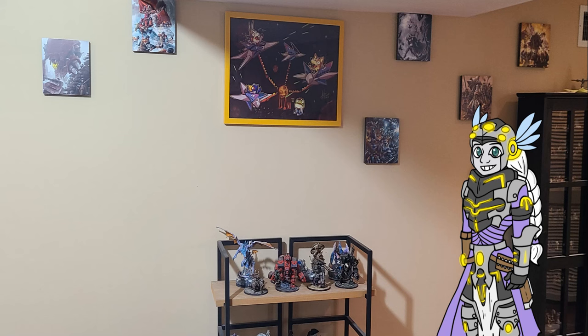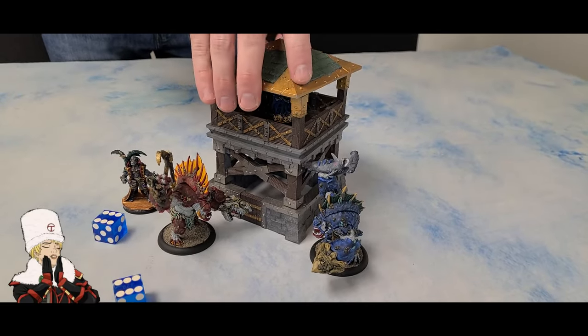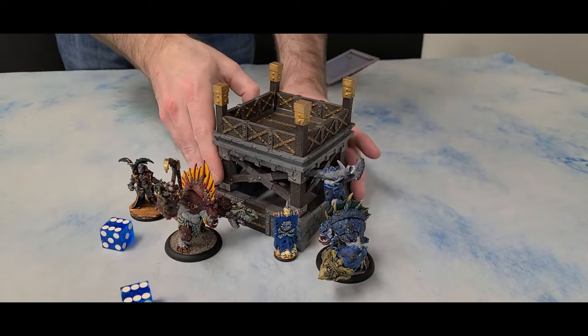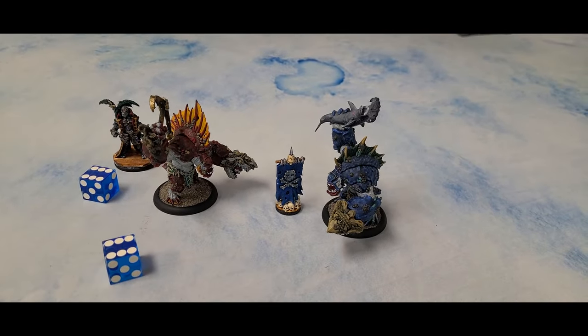The flag is no longer a token and becomes an obstruction objective piece of terrain. Unlike other objectives or the cache, models cannot freely move through the flag. If an objective terrain piece is destroyed, such as the guard tower, the player that destroyed it places the flag anywhere touching its edge. Then remove the terrain from play — the flag is now an obstruction terrain piece.